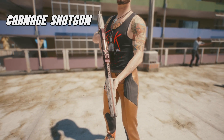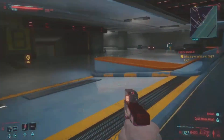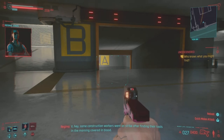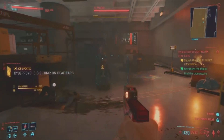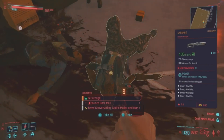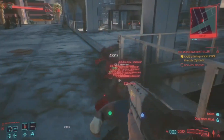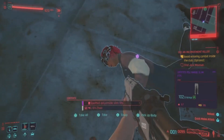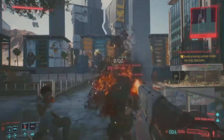Next up we have the Carnage shotgun. This one we can actually get in-game without spending cash. It's located right here in the City Center downtown area, near this Cyberpsycho mission. Once you head over here you'll get a call from Regina Jones giving you the download on what's going down in the hostile area with the cyberpsycho. Take out the guy and get yourself the reward, which is this awesome shotgun. It can also be crafted — you'll need a crafting level requirement of 30.